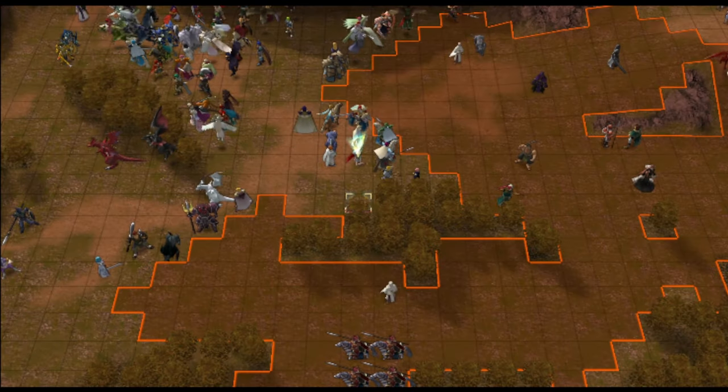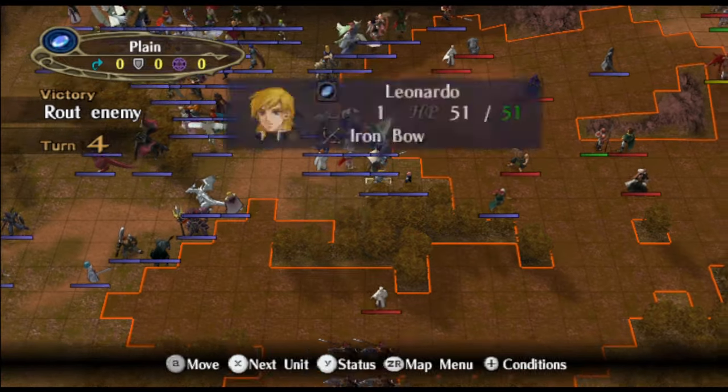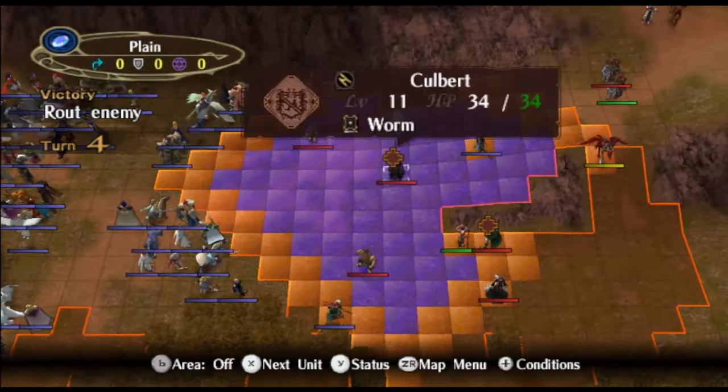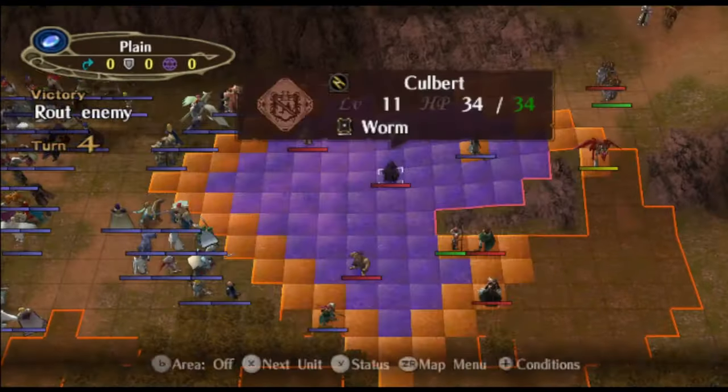Hey there everyone, Sal here. I've currently got three units highlighted: a druid, a wind sage, and a bishop. And they have some really exciting skills to show. First of all, we have Obstruct — and no, this isn't the Fire Emblem Heroes back-in-the-day really wimpy skill. This one really packs a punch.